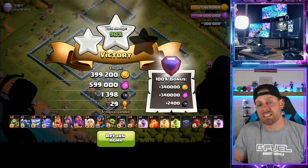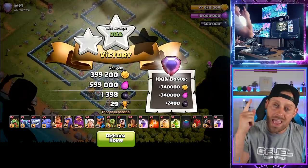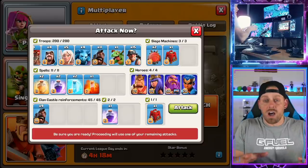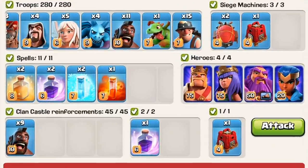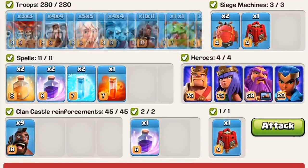We have one more attack strategy to test out today before I can determine which one is the worst of the three. So we're on to the third and final attack strategy — this one being Hybrid at Town Hall 13: 11 Hog Riders, 15 Miners, 5 Healers, and a heavy Queen Charge to the base. I was taught this one by my good friend Ghost at Space Station Gaming.